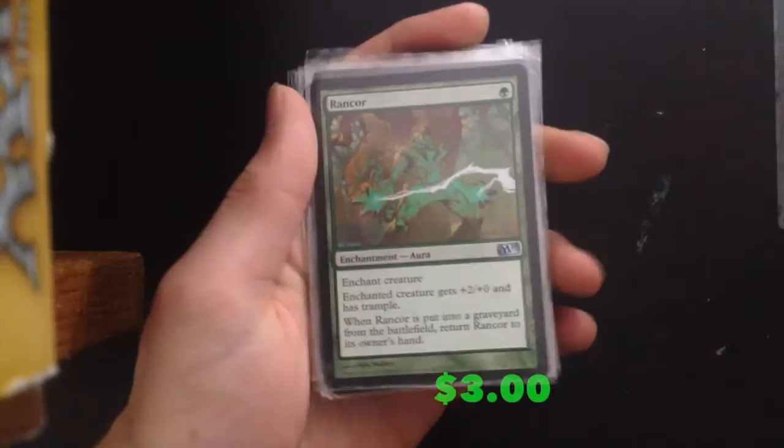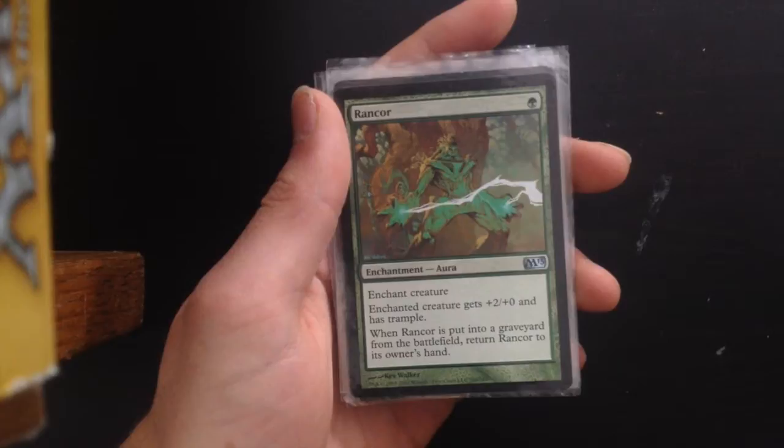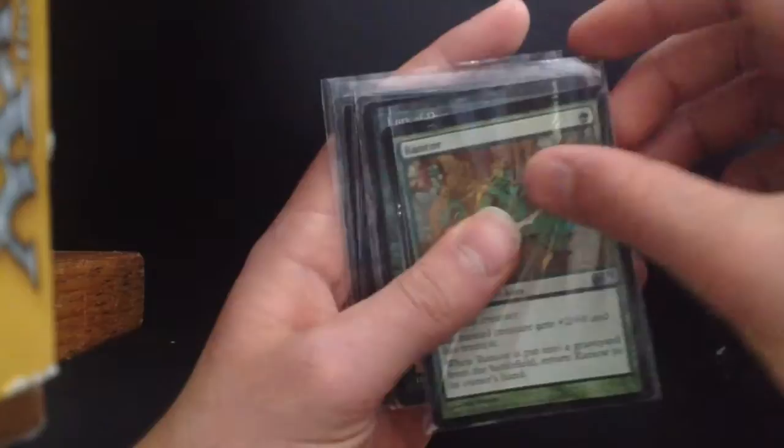Rancor — just a very famous card. Basically if the creature it's on dies it just comes back, and +2/+0 and trample for 1 mana is very good.